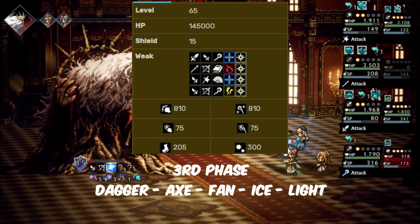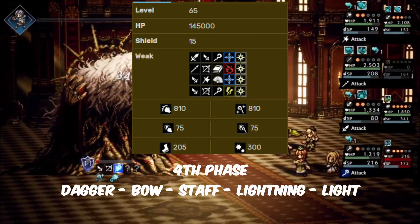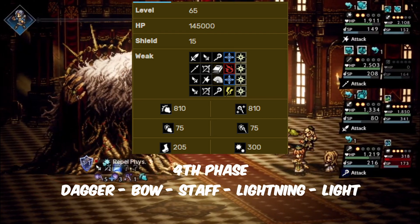Third phase: dagger, axe, fan, ice, light. Fourth phase: dagger, bow, staff, lightning, light.